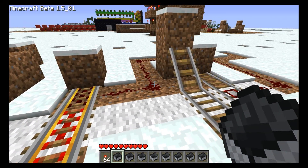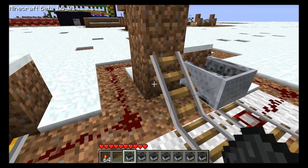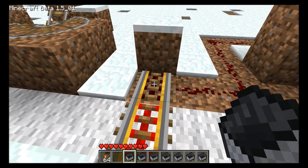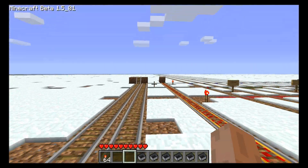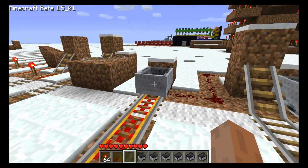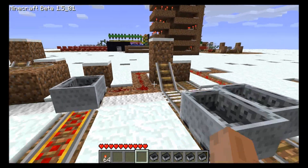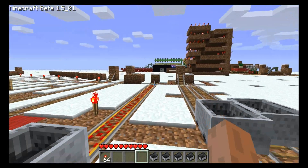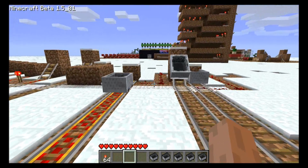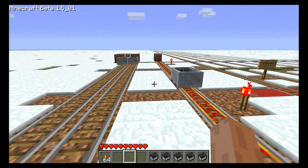The first experiment is to check the speed of powered rail versus booster carts. I have a little setup with some unpowered powered rail, and when this booster cart setup starts going it'll send a signal and the other one will go too. They didn't start at exactly the same time, but you can see they're moving at basically the same speed. So there is no speed difference between powered rail and booster carts.